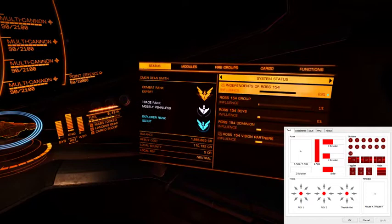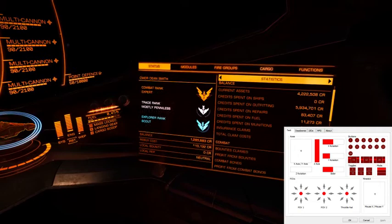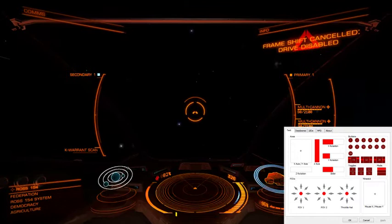Looking at the status for a second — doing pretty good. Currently still a recruit with the Federation. The insurance claim to rebuild is 110,000 because this is a seriously upgraded Viper. I am a combat ranking of Expert with 738 bounties claimed and 3.3 million credits, plus a couple of assassinations.